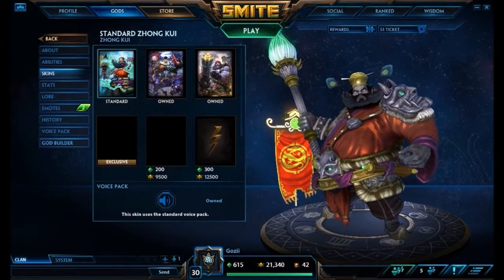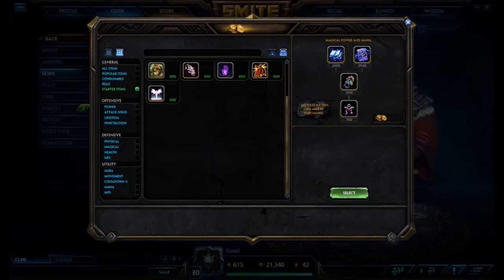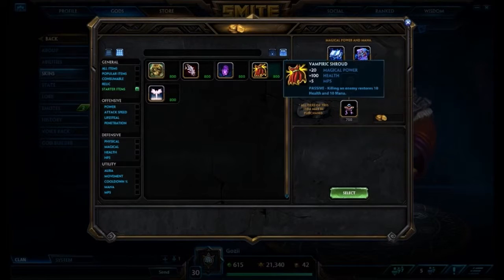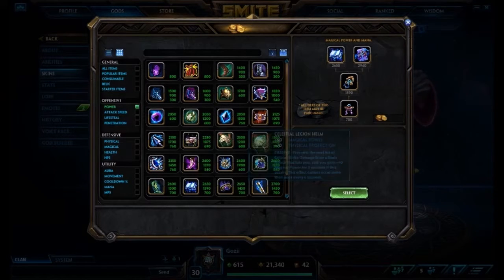We're going to go right into the god builder and we're going to start off with a pretty unorthodox start. Most people will start a build with Vampiric Shroud or maybe the tier 1 of Doom Orb, and then get Boots 1 or some health and mana pots, but we're actually going to do a completely different start for this build.